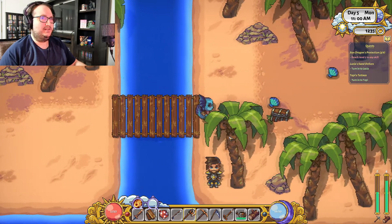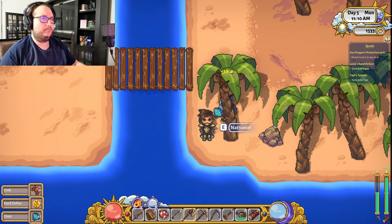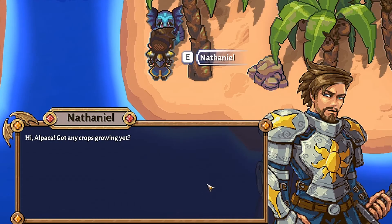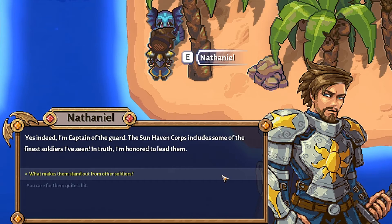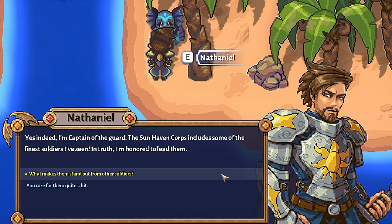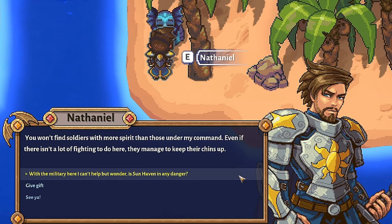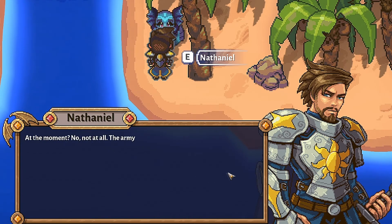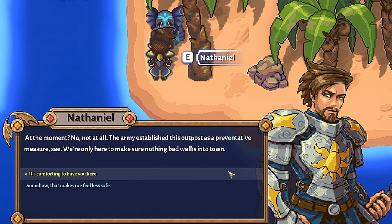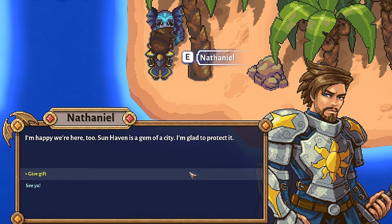We've repaired the bridge. Nathaniel's just chilling over here — let's open his chest first. So you're in charge of all the soldiers in Sunhaven? Yes, I'm captain of the guard. You won't find soldiers with more spirit than those under my command. Is Sunhaven in any danger? Not at all — the army established this outpost as a preventative measure. We're only here to make sure nothing bad walks into town. Sunhaven is a gem of a city and I'm glad to protect it.